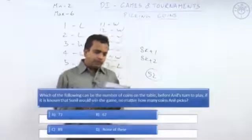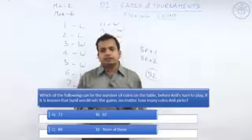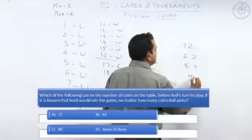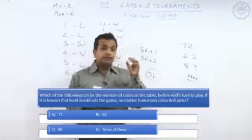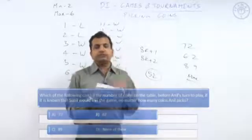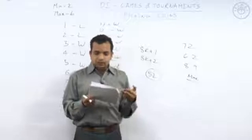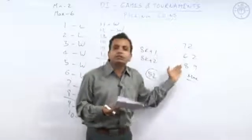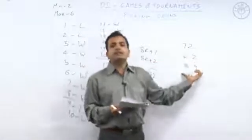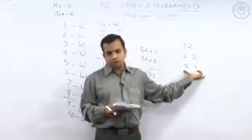In the next question: which of the following can be the number of coins on the table before Anil's turn, if Sunil would win no matter how many coins Anil picks? The options are 72, 62, 89, and none of these. If Sunil is winning no matter what Anil plays, it means Anil is getting a losing table. We need to find which option is in the format 8k+1 or 8k+2. Eighty-nine is 88+1, which is 8k+1, so if Anil gets 89 coins, he must lose.